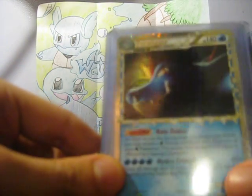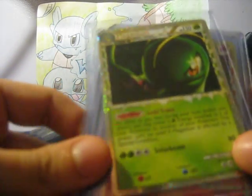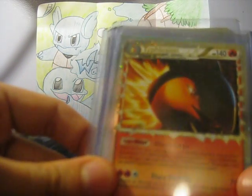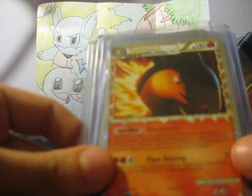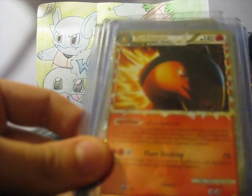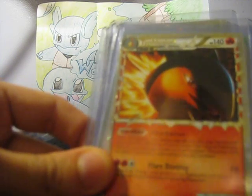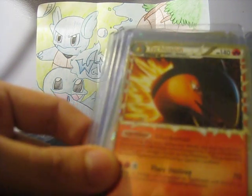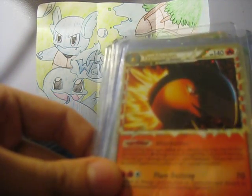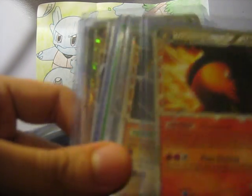Not for trade — love this card. My Meganium Prime, not for trade. Typhlosion — for trade? No, I want to keep the three Starter Primes. But it doesn't even look like Typhlosion; look at his face, it looks like a snake. Kind of looks like a Viper with flames around it.